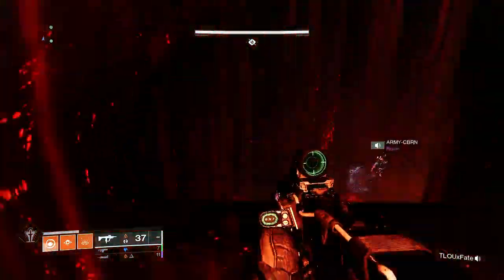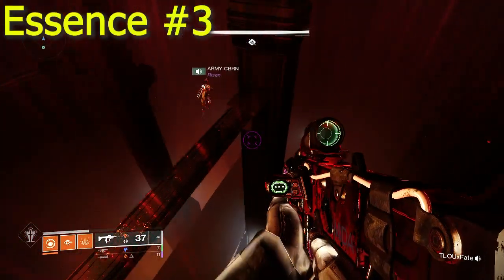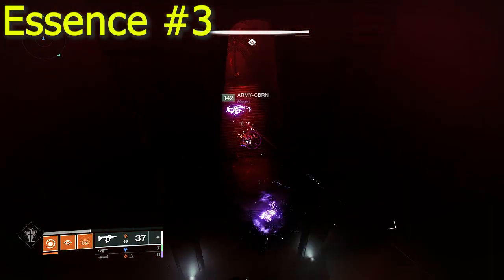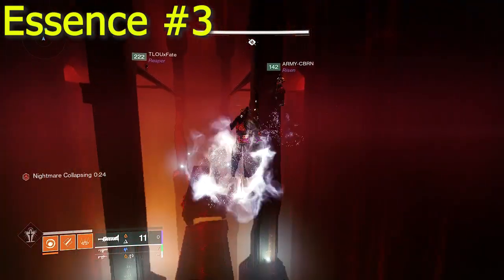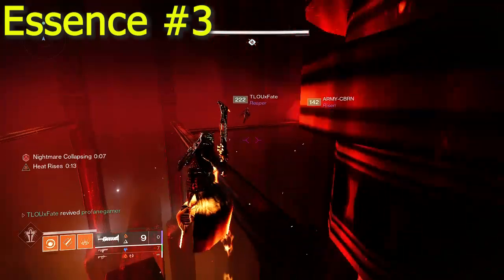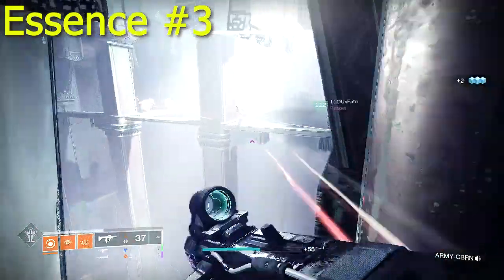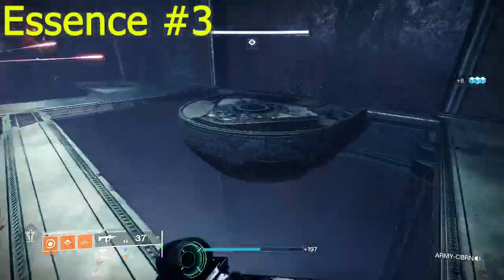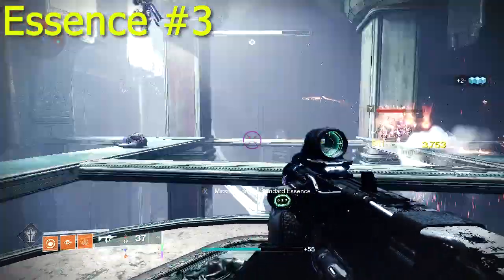Once you've completed the second encounter of the dungeon, your third and final essence will be located in the Depths. This essence is located in the same place as the Callous Memory, for those that may be familiar and have already completed that. This final essence will be guarded by another beefy nightmare, and just as you had to do with the first essence, you'll need to rush back to the bell. But unlike the first essence, the deposit location will not be directly behind this bell. Instead, you'll need to continue on to the next area and cross the exposed beams. Watch out for the mob of Cabal here. You're not on a timer anymore, so if you need to take extra time, then by all means take extra time.